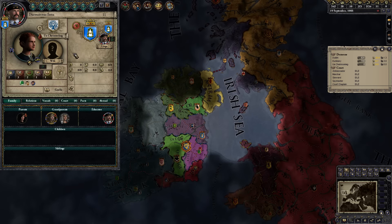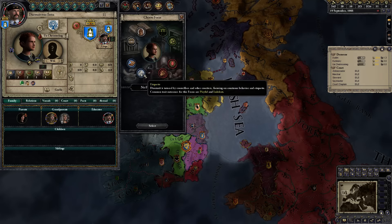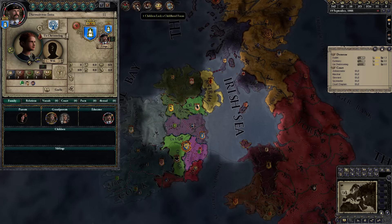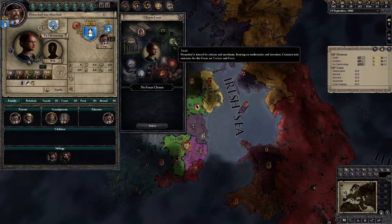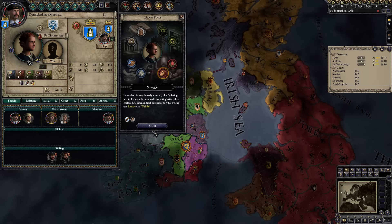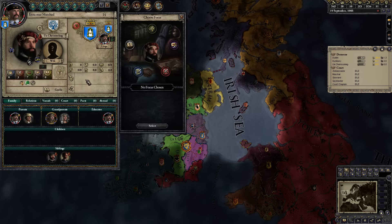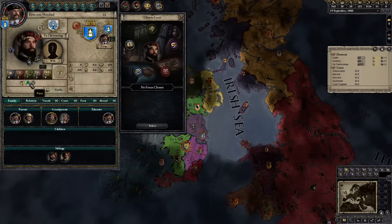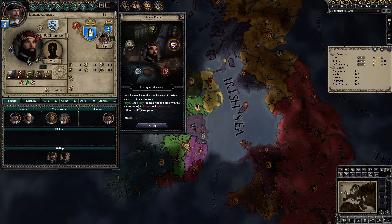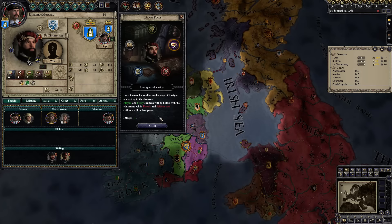Let's do our education tasks. We need a focus for our nephew — in a merchant republic we'd probably choose thrift for most children to get a stewardship education, but let's give him struggle instead. And for our son Eina, who is haughty, fussy, and paranoid, those traits go well with intrigue, so we'll get him an intrigue education.